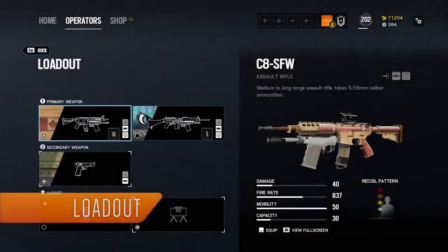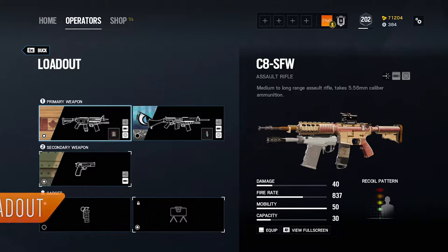On screen now is how I personally run Buck. I will always use the C8 Assault Rifle, as this weapon is fully automatic and hits hard despite having rather obnoxious recoil. I equip the C8 with a flash hider and a 1.5x magnification sight. Since the Skeleton Key takes up the underbarrel slot on Buck's primary weapon, he cannot equip a grip on either of his guns.